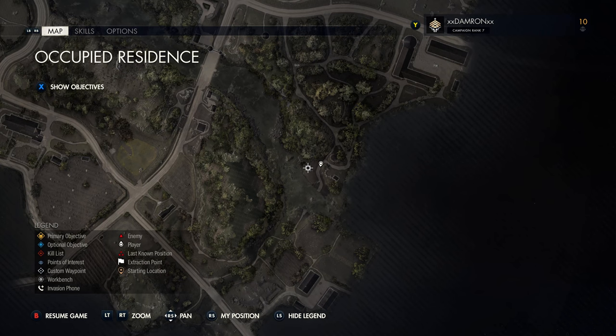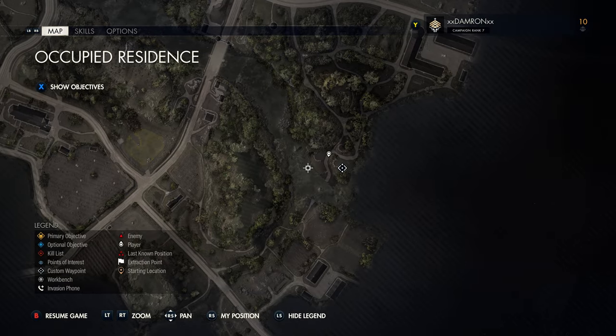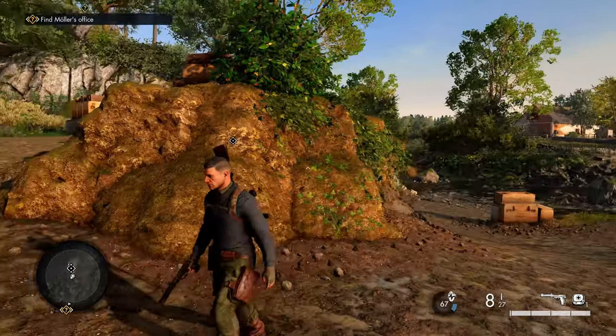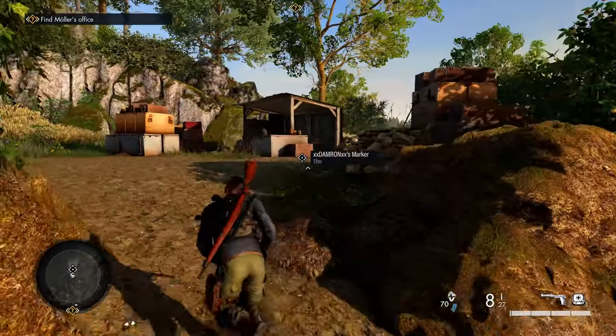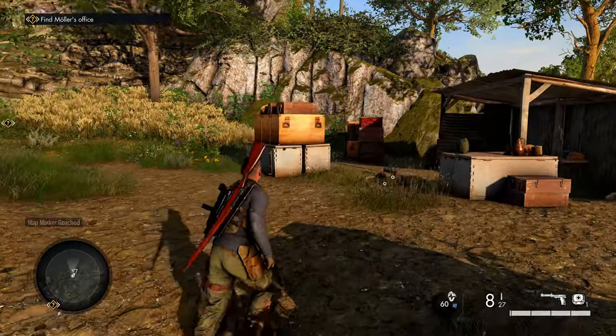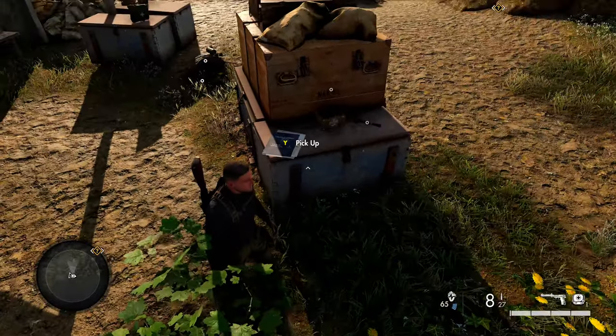I'll put the marker right where the collectible is. You're going to have to kill some soldiers in this area. Head to the east side of the river, go up the small hill that overlooks it, and you'll see a small shack with a bunch of weapon crates. On top of one of the crates is our first classified document.